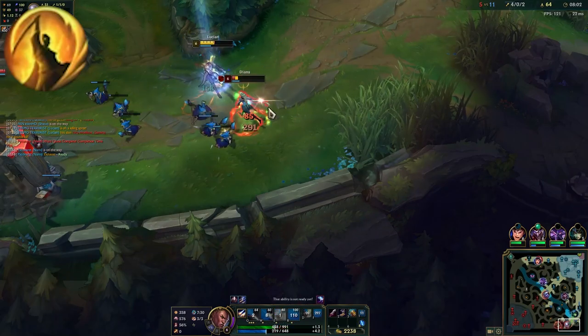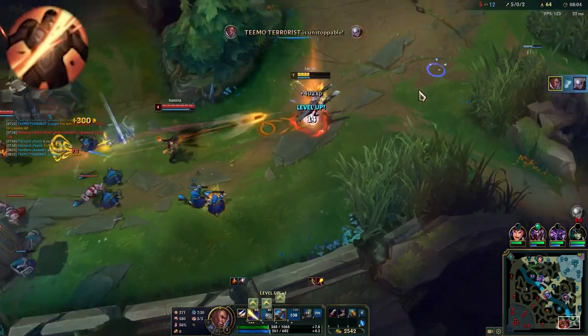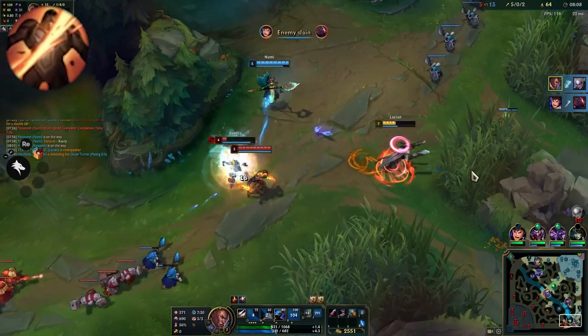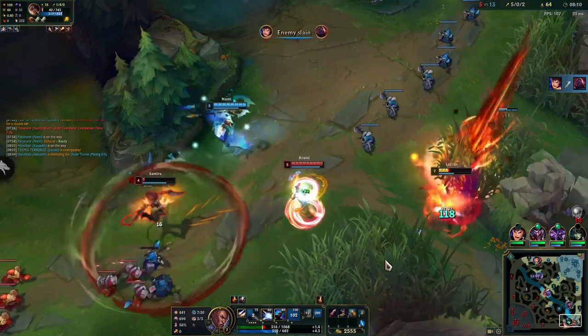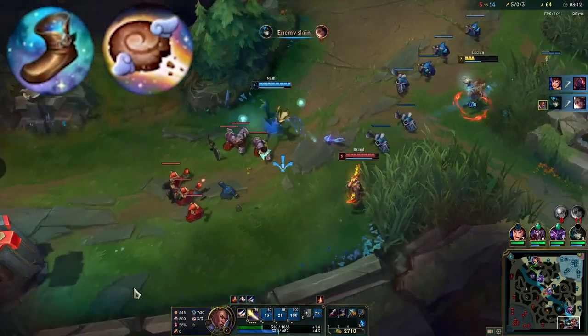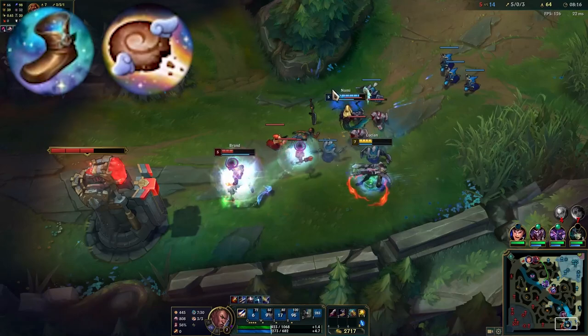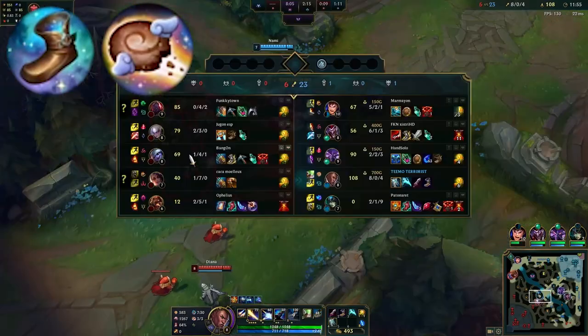Coup de Grace is the most consistent ADC rune in its tree, but Cut Down is also an insanely strong rune that should be taken whenever the enemy team has HP stackers, as you'll get some pretty insane damage numbers from it. Finally, Lucian doesn't have amazing choices in other trees, so you'll default to Magical Footwear and Biscuit Delivery for the great value of free boots and the sustain and mana provided from biscuits.